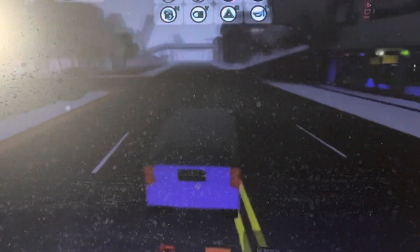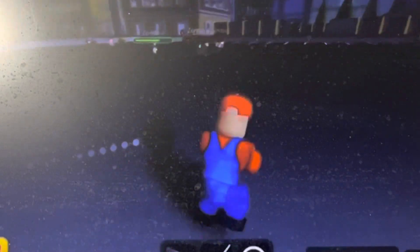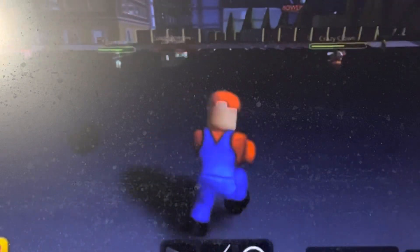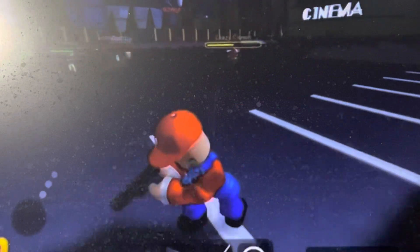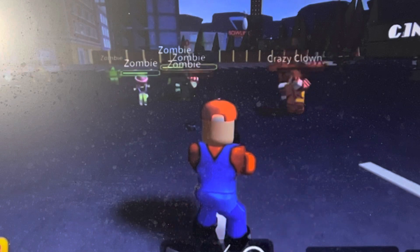A crazy clown returns — go check him out — and Mario tries to shoot him. The clown walks toward Mario, but long story short Mario kills the crazy clown.